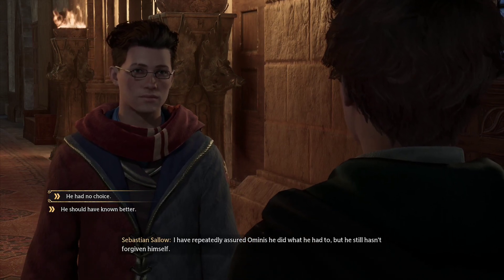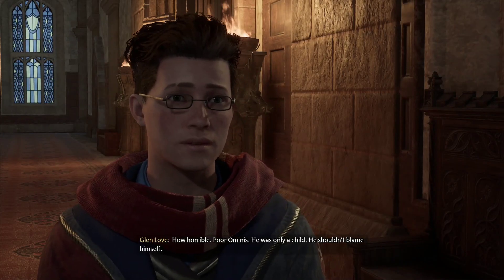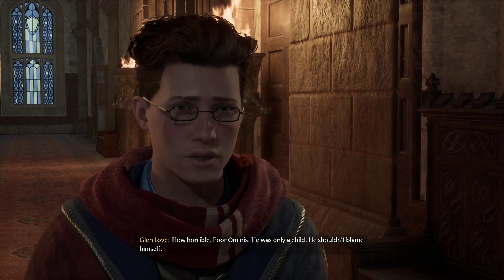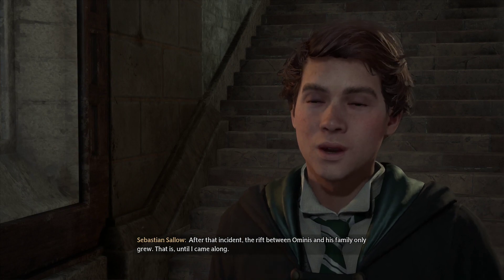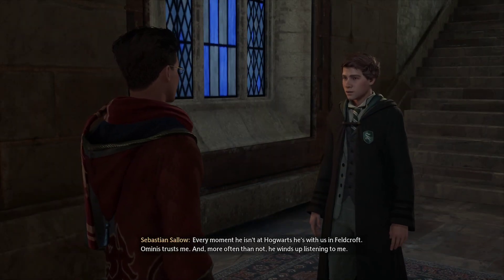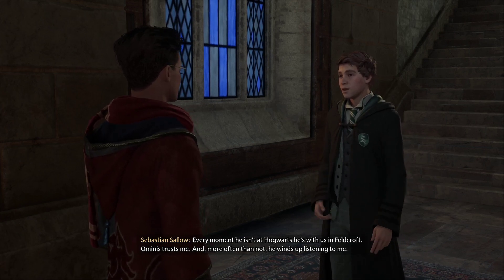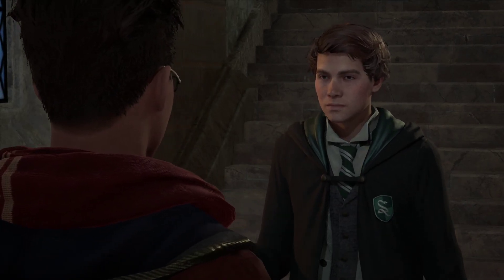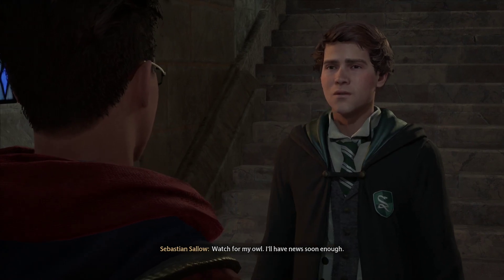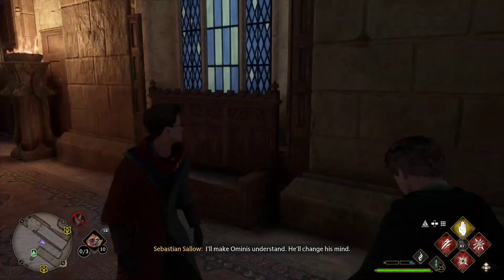The anguish was so bad that when asked to cast it again, he relented. I have repeatedly assured Ominous that he did what he had to, but he still hasn't forgiven himself. He had no choice — how horrible. Poor Ominous, he was only a child. He shouldn't blame himself. After that incident, the rift between Ominous and his family only grew, until I came along. Every moment he isn't at Hogwarts, he's with us in Feldcroft. Ominous trusts me, and more often than not he winds up listening to me. I'll remind him about the Scriptorium — watch for my owl. I'll make Ominous understand.